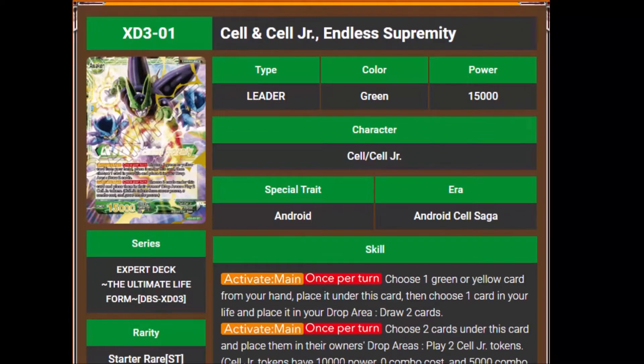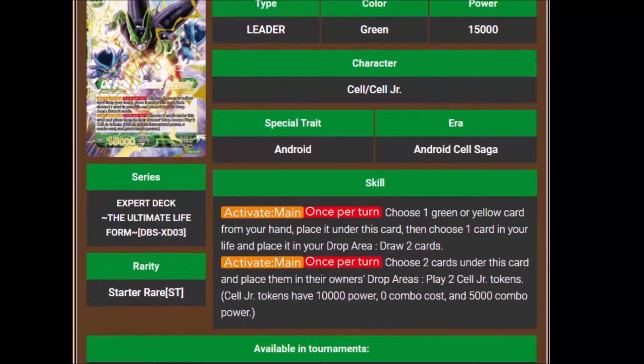On the awakened side, we have Cell and Cell Jr., Endless Supremacy. His activate main says once per turn, choose one green or yellow card from your hand, place it under this card, choose a card in your life, place it in your drop area, draw two cards — the same ability as the unawakened side. The other activate main says once per turn, choose two cards under this card, place them in their owner's drop areas, and play two Cell Jr. tokens. Cell Jr. tokens have 10,000 power, zero combo cost, and 5,000 combo power.